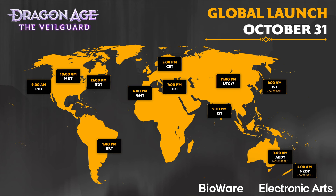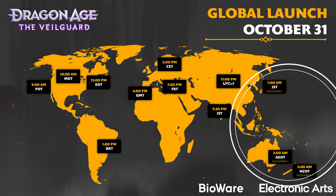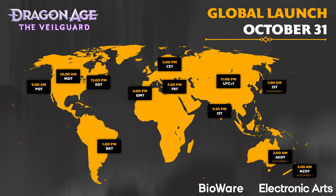The global launch date is October the 31st, which means East Asians, Australians, and New Zealanders are officially not part of the globe according to Bioware, since it releases for them on November the 1st. Of course, if you're in the States, which most of you are, you'll be getting a comfortable 9am to 12pm launch window depending on your coast — 9am for Tupac and 12pm for Biggie.